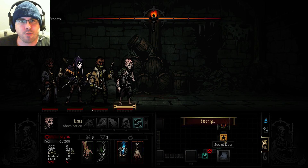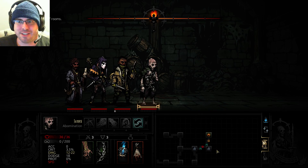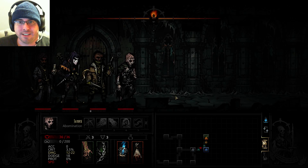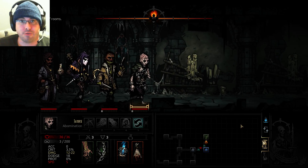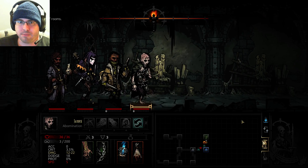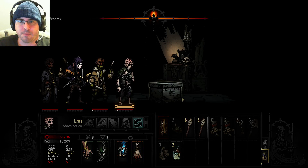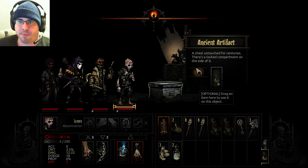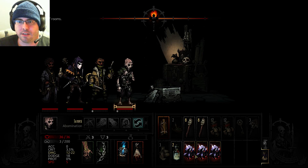We already have a secret room. That's awesome. I'm really stoked about that. We've got the keys for it, we've got everything going — this is going to be a great run. I know it. The secret room is right here, so let's open this guy up. Use one of our two keys. Look at that — pure profit. 15,000 gold right there.